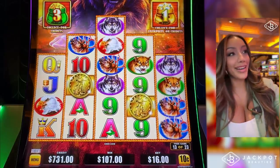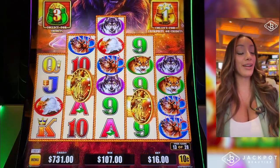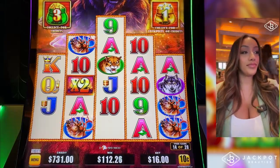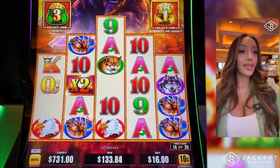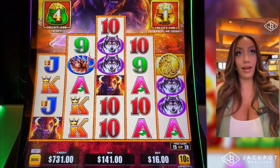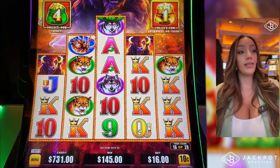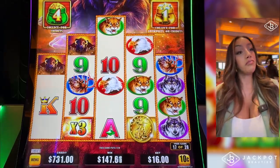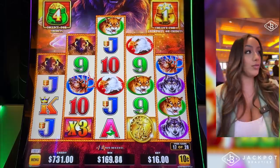Oh my gosh! Yes! We've got to get some more here though — we only have 107 mugs. Keep it going. Money bags. Gold ones. Oh, buffaloes. Three times multiplier — helps. Remember, we started with $1,000, so we haven't gotten our money back yet.